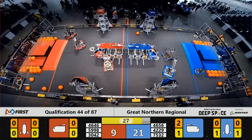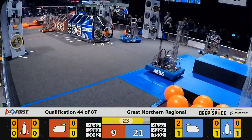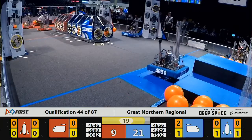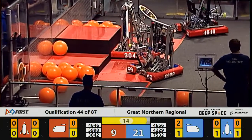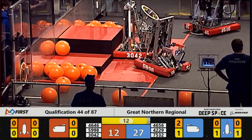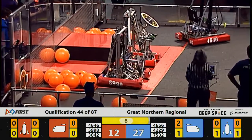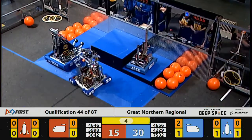Less than 30 seconds left in the match. Robots are returning to their habs for docking. 46-56, Rock Solid Robotics is on level one — looks to be going up for level two. 30-42, Cobalt Catalyst, parked on level one of the Red Alliance's hab. As does 75-32, Go for Tronix, for the Blue Alliance. 46-56 looks to be up on level two of the Blue Alliance's hab.